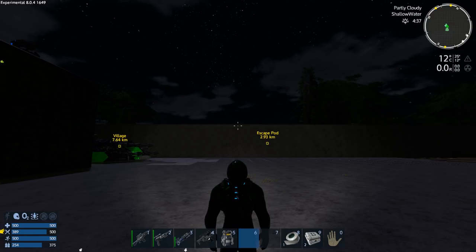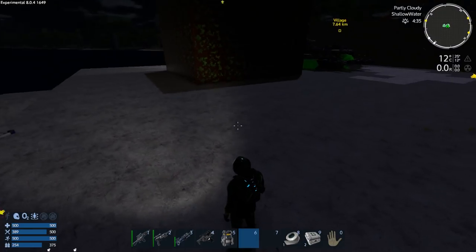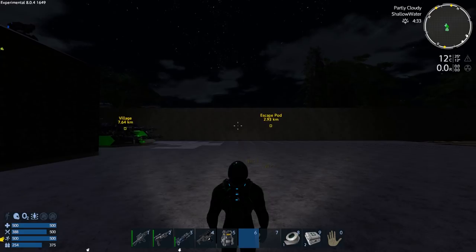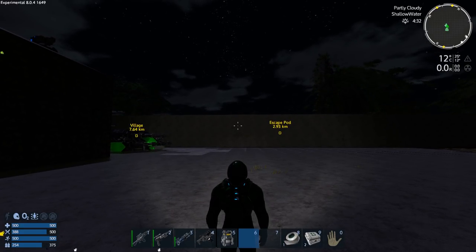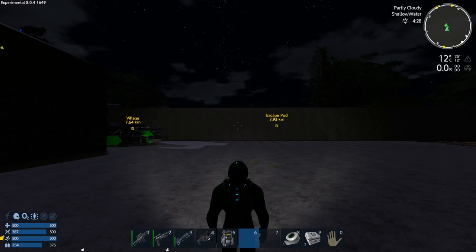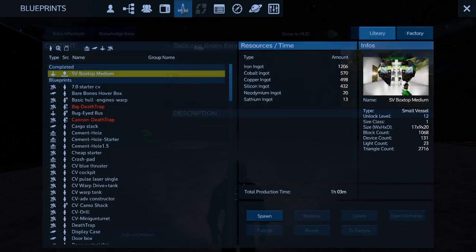So this is Series 2, and you'll notice that the SV is gone. I multi-tooled it down — the space tank. We're going to bring in a better, more combat-ready SV, even though it's not all hardened steel. I've already put the multi-tooled parts into my SV box top medium blueprint, and it only took one second to spawn because of that. So let's spawn that in.